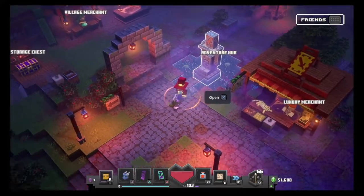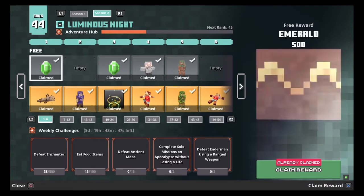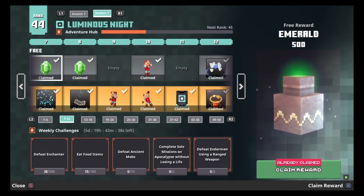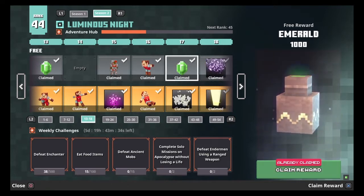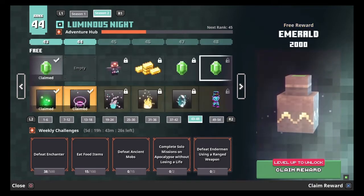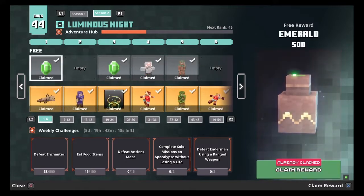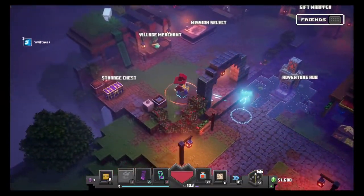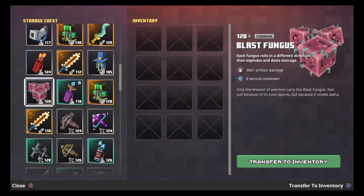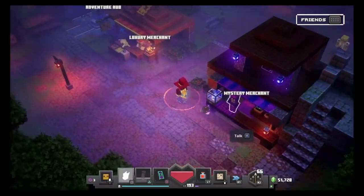This next method could be kind of slow at times, but it does work. Go to the Adventure Hub. Even if you go to the free pass, as you can see, you get emeralds right away — 500, and then 500 again. Keep leveling up by doing the missions at the bottom. I haven't finished all mine — defeat ancient mobs and all that other stuff. You get 500 emeralds, then it goes to 1,000, then 1,000 again, then 1,500, and it keeps going up. The max looks like 2,000 emeralds. You can get quite a bit, especially if you also have the other pass. Also, just go through your storage chest and clear it out sometimes — I have a lot of stuff I don't even use, like this blast fungus. Salvage it and there's 32 more emeralds easily.